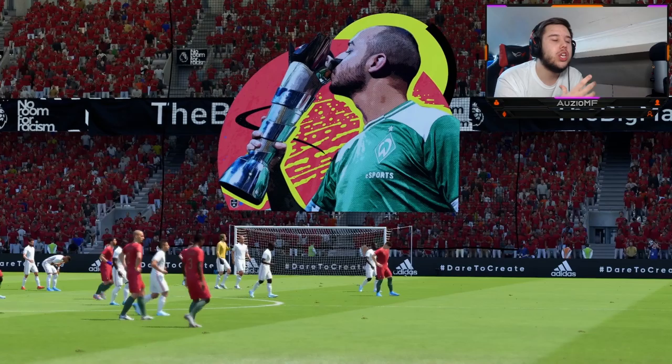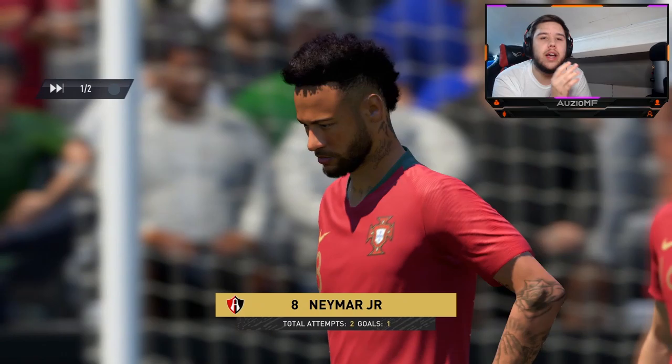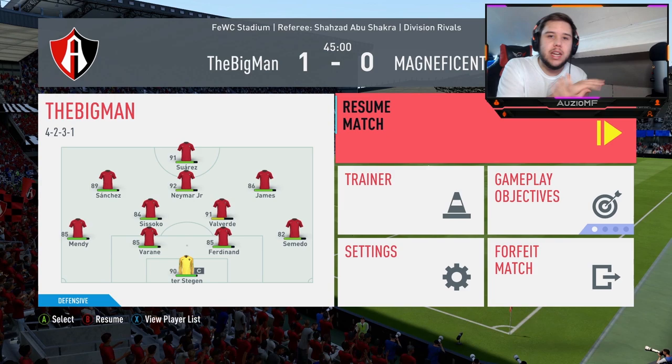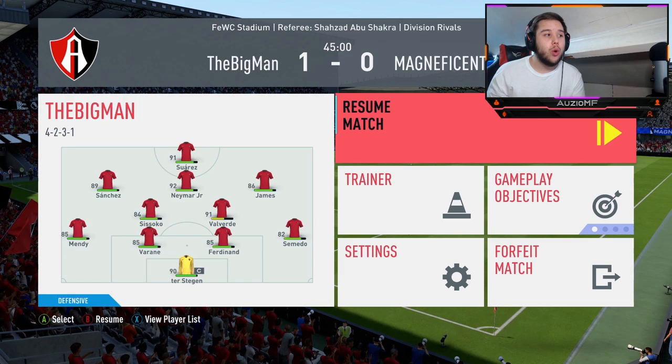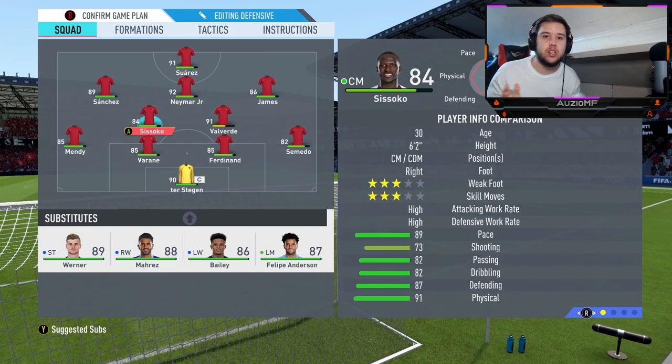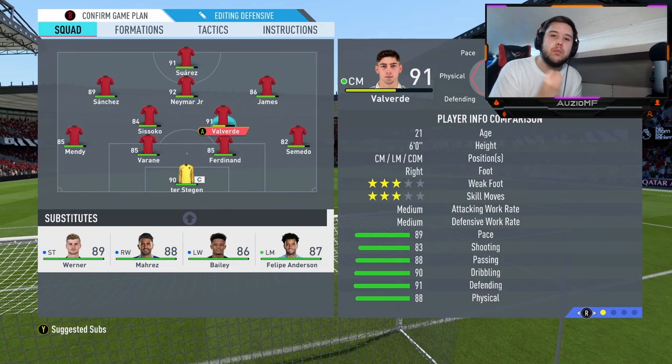With Valverde you simply have to time it — very precise. You have to time your tackle carefully, otherwise he's not going to get that ball. He has the six-foot reach, but he's not one of those players that can just go in and instantly get the ball. He's one of those players where you have to wait for the perfect moment. Personally, I do believe that's a downgrade, simply because 6'2" Sissoko can run at you and instantly tackle because he's got the reach to put his legs around the player — whereas at 6 foot, Valverde can't do that.